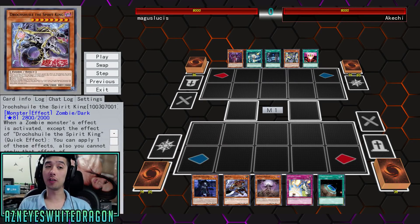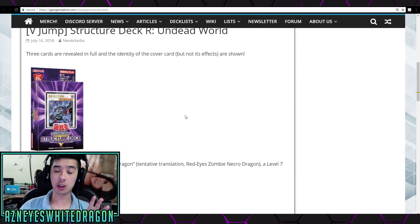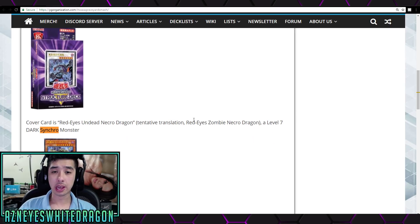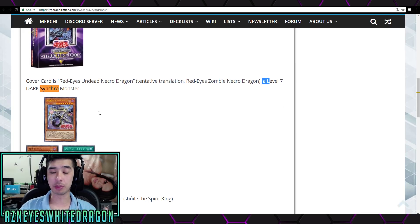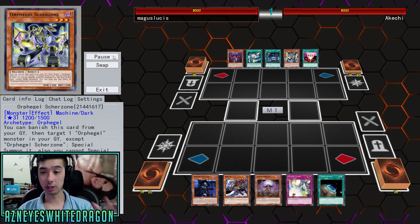What is up guys, we are here to showcase the new zombies. This is a new structure called the Undead World. There is one card we don't know yet - the Red-Eyes Undead Necro Dragon. We just know it's a level seven dark synchro monster, but we also have the new boss monsters for what I'd call generic zombies. Let's go ahead and check out some gameplay.